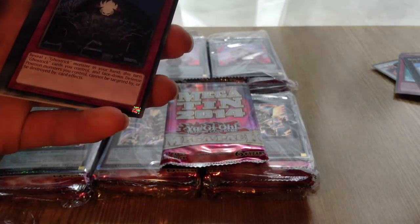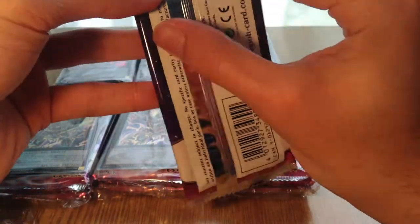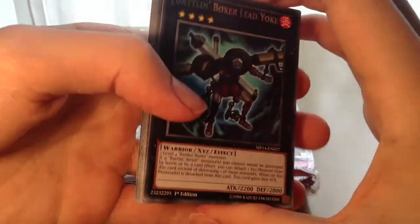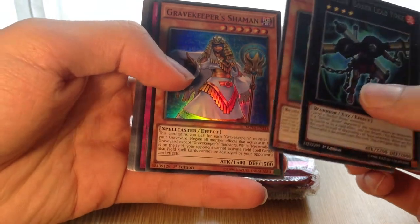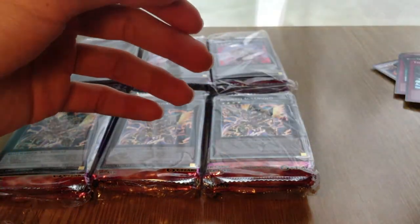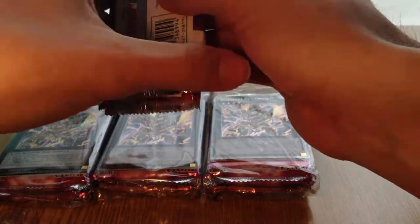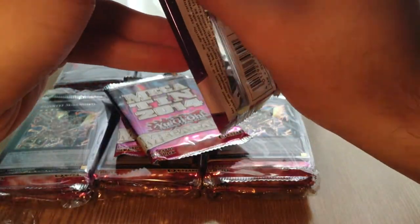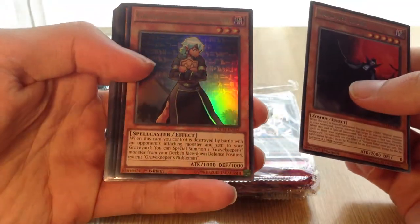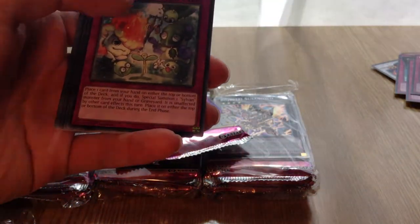That's a really good pack, obviously, Dracosack being expensive. Balloon Boxer, Bujin Arasuda, Gravekeeper Shaman, and a Torrential Reborn. Some derpy cards right there. This case opening is turning out to be really good compared to my previous one. We have a Vampire Duke, Gravekeeper's Nowman — that's pretty good — Shaman, and the First Monarch. As you can see, that's one of the derpy secrets of the set — there are quite a few of them, mainly coming from Lord of the Tachyon Galaxy.